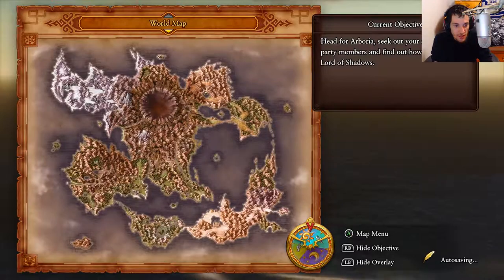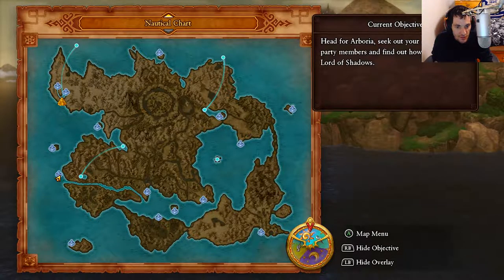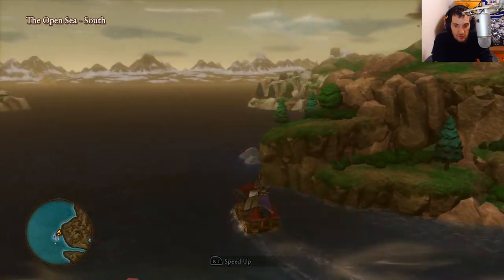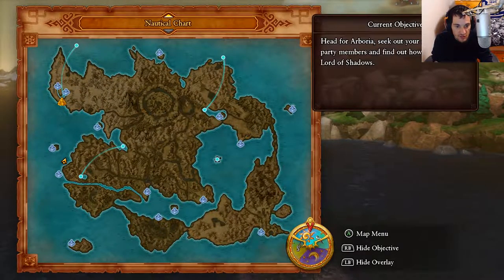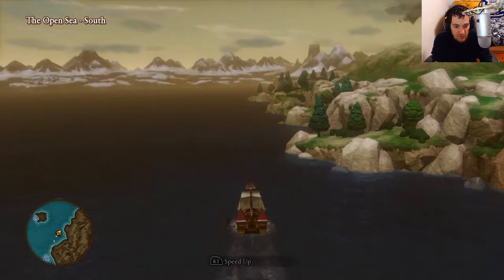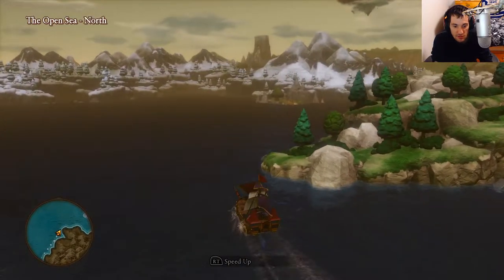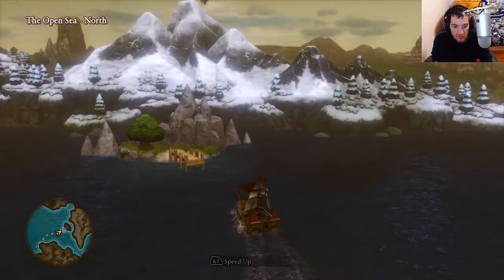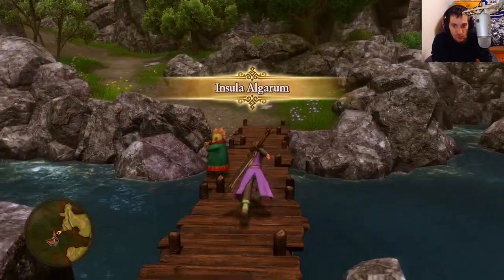Open up the map. We are going to head all the way north and then we're going to go east to that Insula Island. From the Strand, I'm going to head north. We're just going to keep heading straight as far as we can from the Strand, and then we're going to make a little turn east to this Insula Island over here. This is Insula Algarum and this is where we're doing one of our side quests.